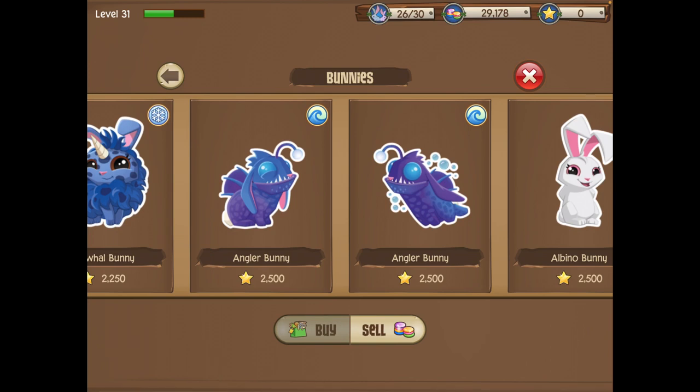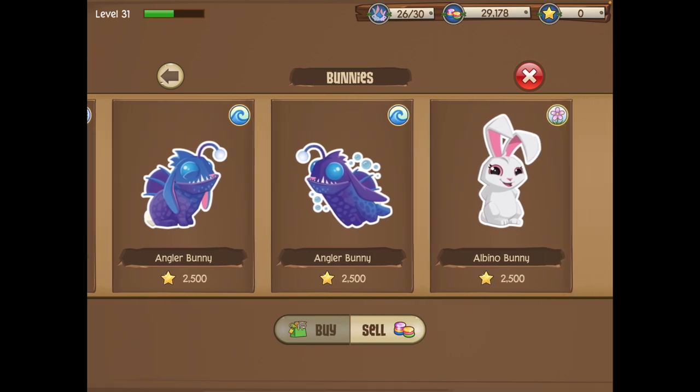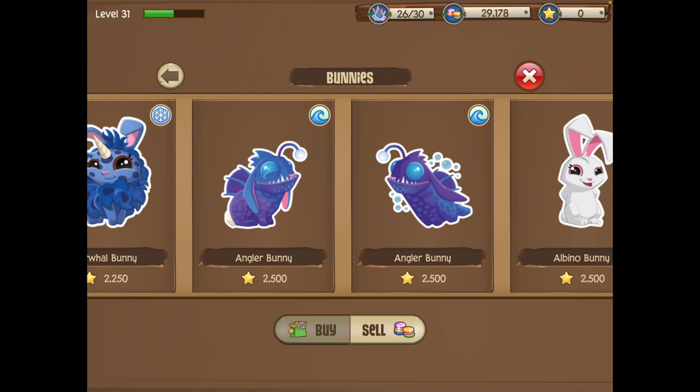If you're having trouble getting albino bunnies, I recommend going for the angler bunny. It's not necessarily easier, but depending on what bunnies you have — if you have a lot of ocean bunnies or the right bunnies for albino — the angler bunny may be a better fit. I'll leave a link to the tutorial for this bunny as well as the albino bunny in the description.